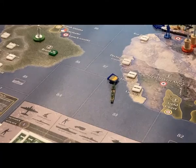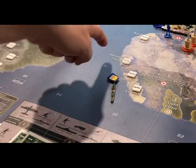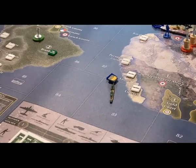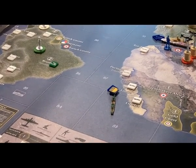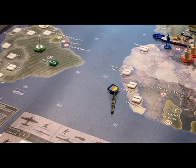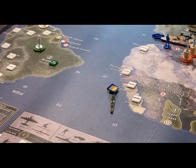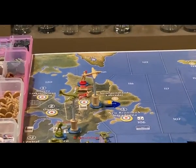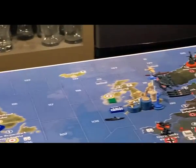The South African destroyer is going to come forward up to C-Zone 91 to support that budding naval fleet there, because the Germans were not able to destroy it all last turn. Also, the British bomber in Quebec is going to fly home.